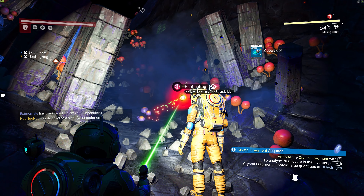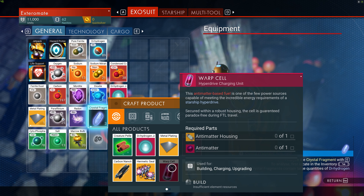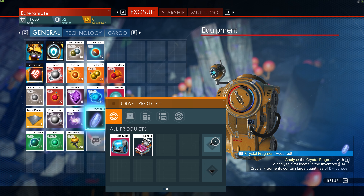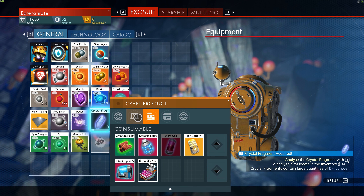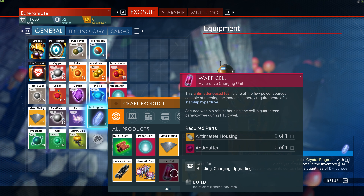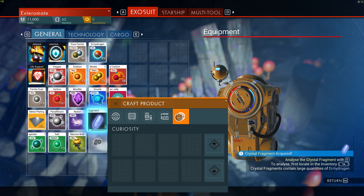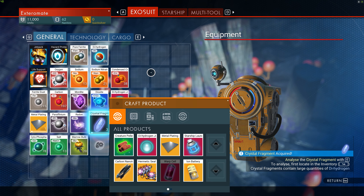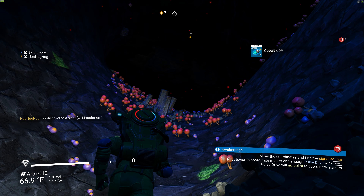Wait, I already have cobalt. We need warp cells — we need antimatter and antimatter housing. How do you make antimatter housing? You can see prices — yeah, you can sell them, that's how you get money. I could sell my 4,000 carbon for 49,000 units. That's a lot of units — the trading thing is in space.